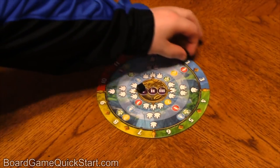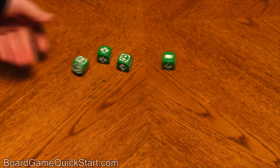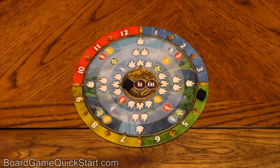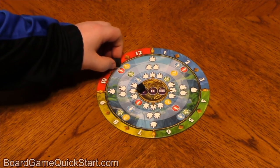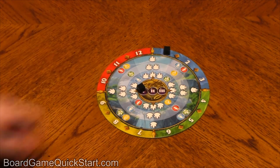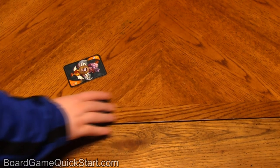If the month marker moves into a new season, this means you'll roll a different set of dice next turn, and the number of crystals you'll get for transmuting elements will change. If the month marker moves into a new year, move the year marker ahead one space, and each player will add the power cards that they set aside at the start of the game for that year to their hand. The game ends at the end of the third year, then it's time for the final scoring.